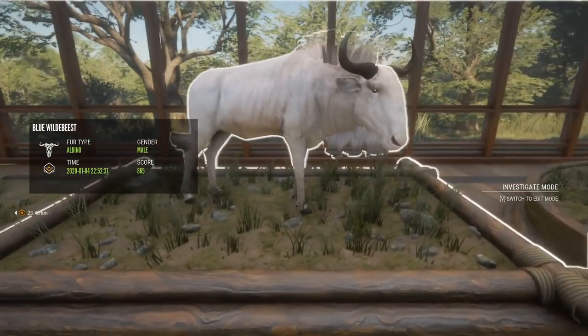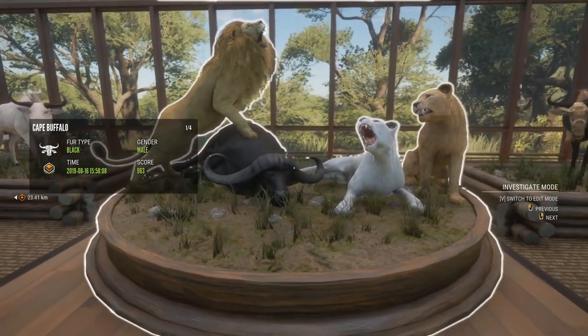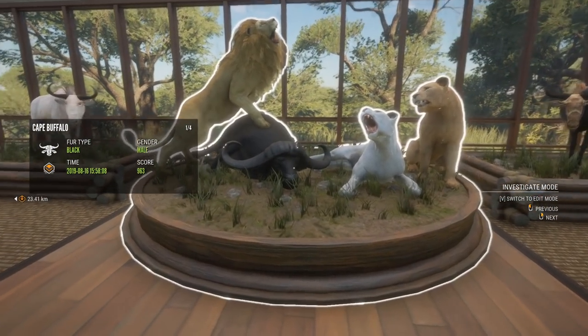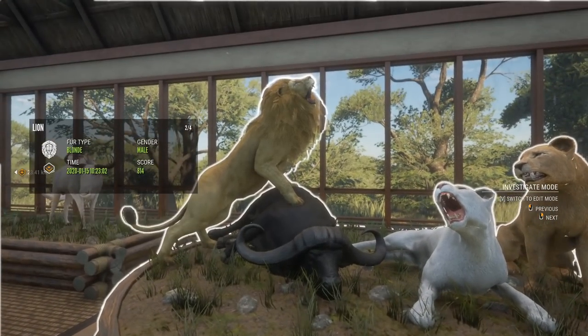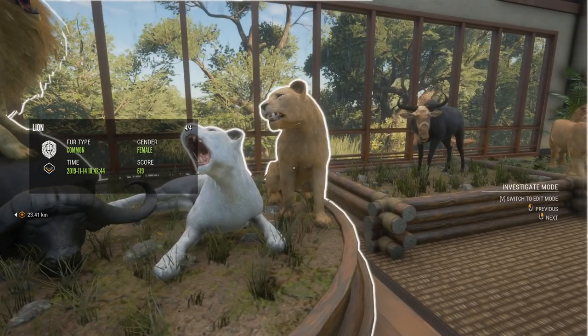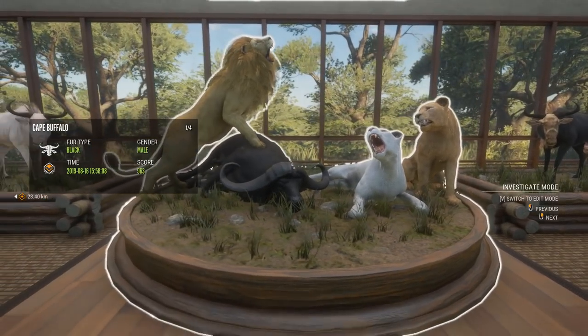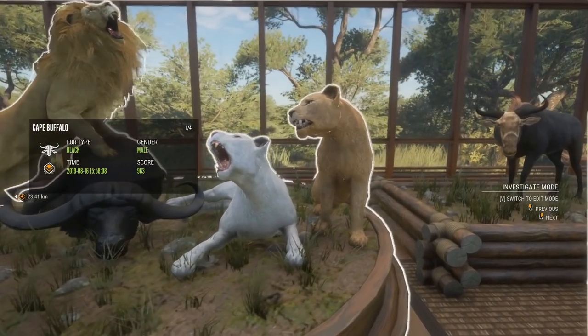We have a pretty nice Albino Wildebeest, another fairly recent kill. Then pretty much the centerpiece of the entire lodge: the 963 Diamond Cape Buffalo — I really want the bigger horns version, actually want two of them, and I'll show where I want to put the other one. But then there's the Blonde Lion, which was something I've wanted for almost an entire year and finally got like a month ago. Got the Albino Female and just a Common Female — I want to get a Dark Brown, as there are female Dark Brown lines, and I'd like three different colors there. I'm pretty happy with that one overall.